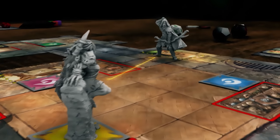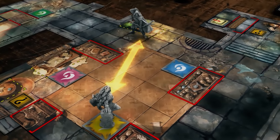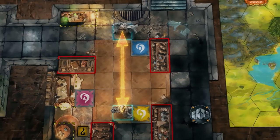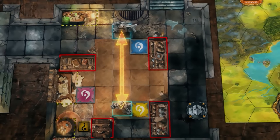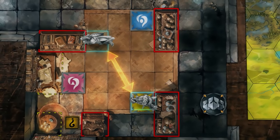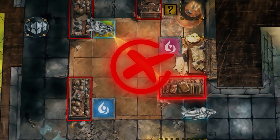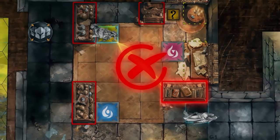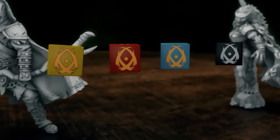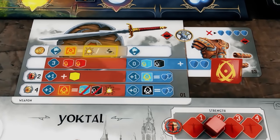Ranged combat can only take place between characters with a valid line of sight and using ranged weapons. Verifying line of sight is as follows: with combatants in the same row, a line is drawn from center square to center square. Alternatively, if combatants are diagonal, you draw a line from the closest corners of both squares. If there are no blocking obstacles on this line, you can shoot. Then roll dice like an immediate attack. All types of dice have their own special faces. These have no effect until they are activated. To activate, the hero needs to apply the indicated effect.